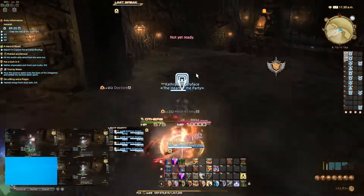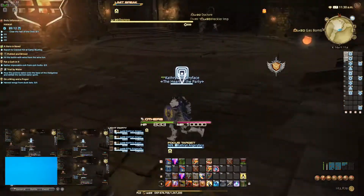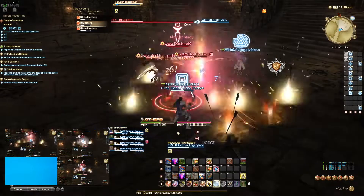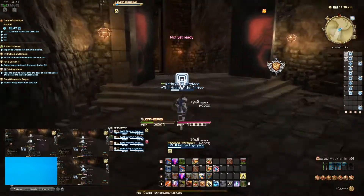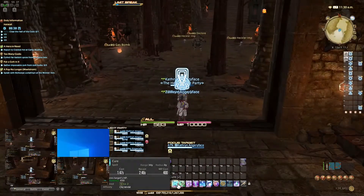I'm actually running a Paladin tank, two Bards, and a Conjurer Healer, which plays a lot differently. You'll notice I don't have any debuffs on the target and I'm actually doing spam AoE cleave damage. This group really shines in the AoE cleave department.